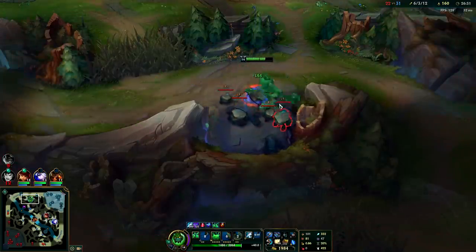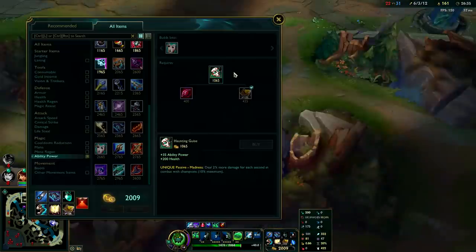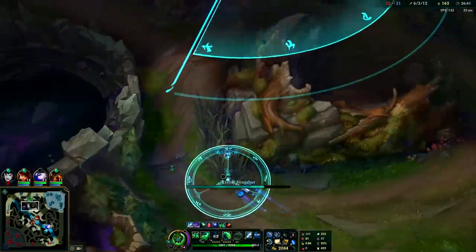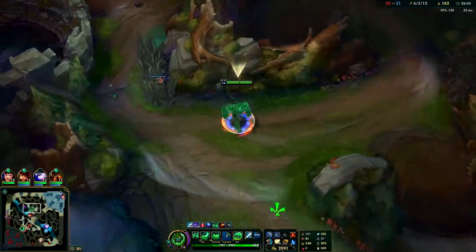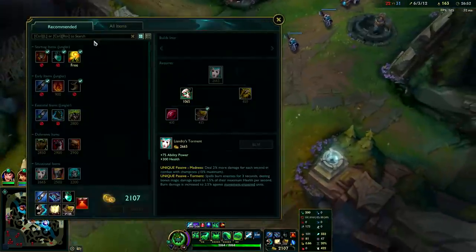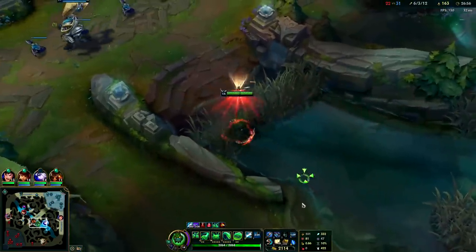What are we gonna be building here? I don't know if it's worth going Liandrys - a lot of the stuff on AP Zac is situational. Looking at their comp, they still don't have any MR. I could go Void Staff if I really want to put on pressure. I'd like to get Rabadon though since I have so many Mejai's stacks. Hourglass would be good as well. I still don't have gold for a full item.